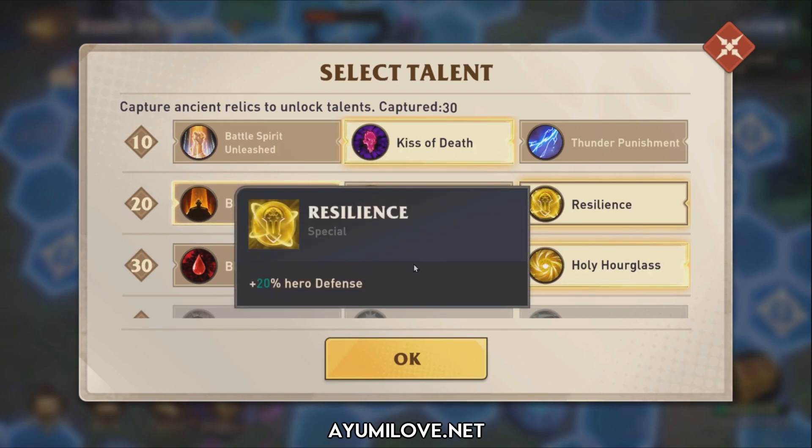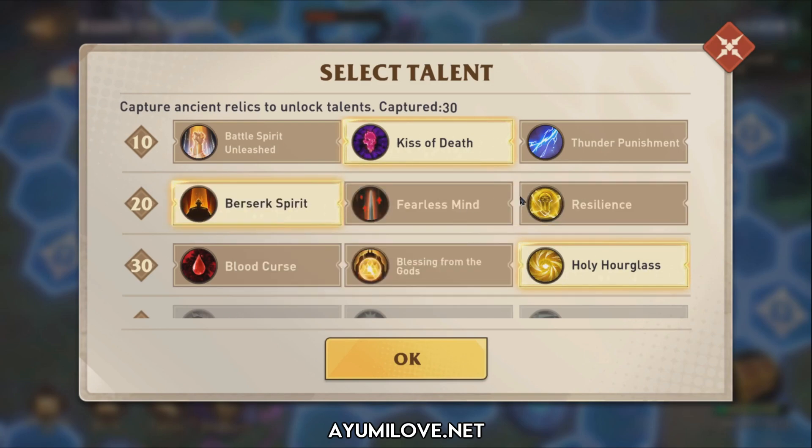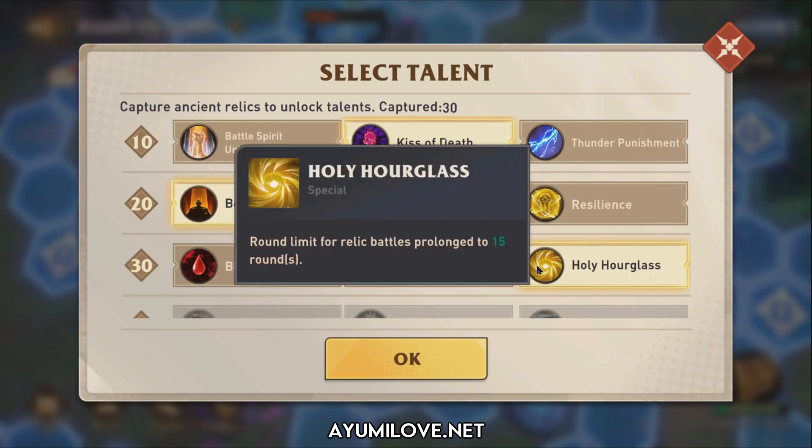For resilience, this improves hero survivability, but it's not needed because I have a healer in my team. For the third talent, I've selected Holy Hourglass to increase the round limit by 5 rounds, allowing my team to do even more damage to this boss.